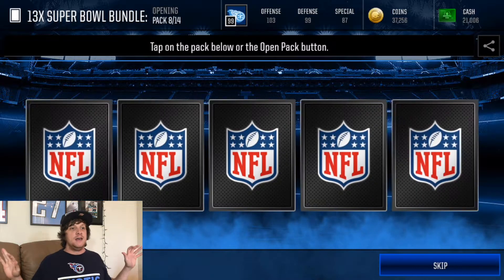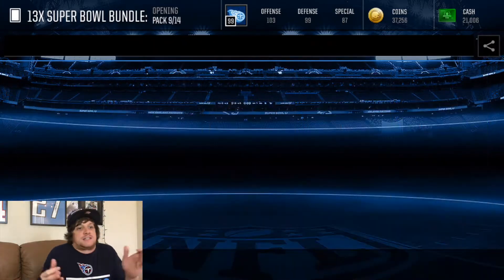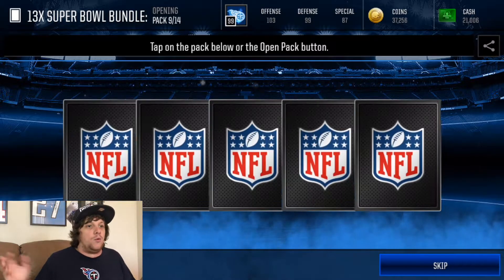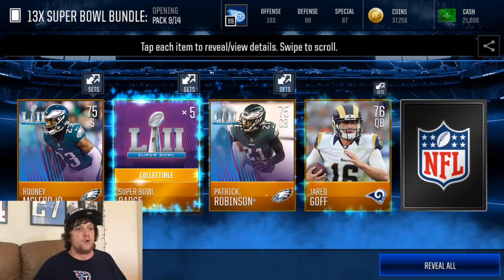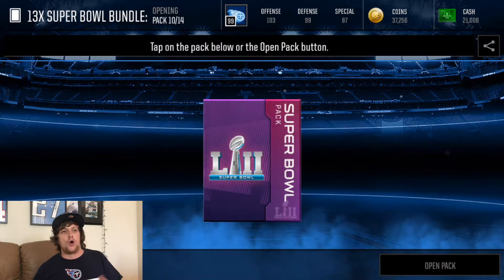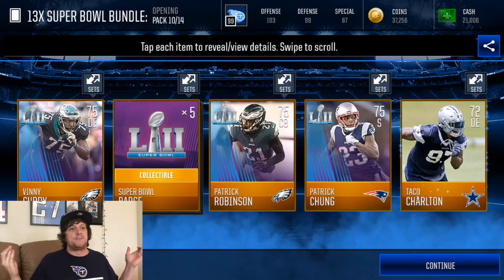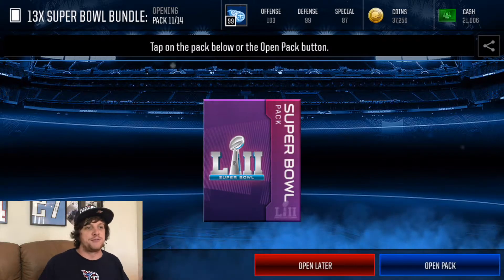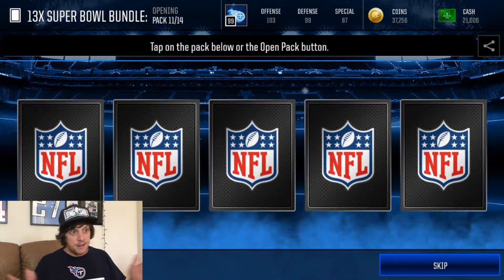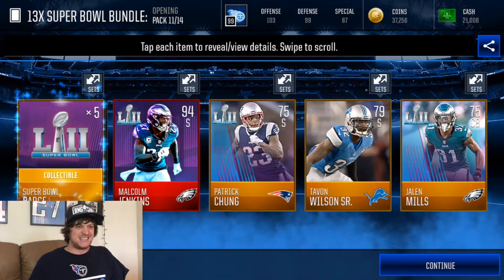I don't know who it's going to be. I got some guesses. Obviously, easy guess — Tom Brady. We're going to save that until after the pack. You get five of the Super Bowl badges and a gold or better player and I think three Super Bowl players, so it stacks up. When you open up these packs it's worth it. Maybe you can get these Super Bowl legends out of these packs. That'd be lit. Oh, and we get a 94 Malcolm Jenkins. Let's go!